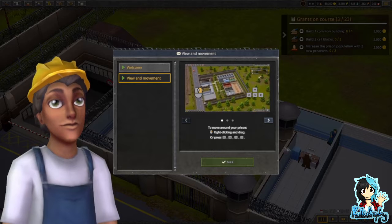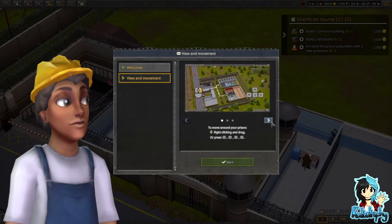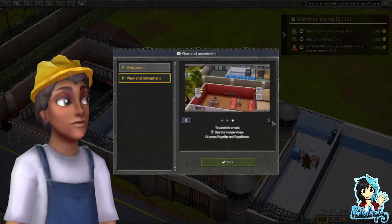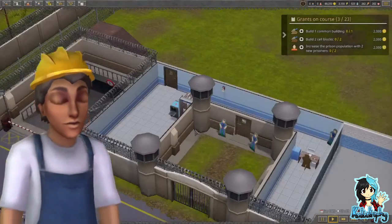To move around your prison, right-click and drag or press WASD. To rotate your view, press the wheel button and drag or press QE. To zoom in or out, use the mouse wheel or press page up or page down.